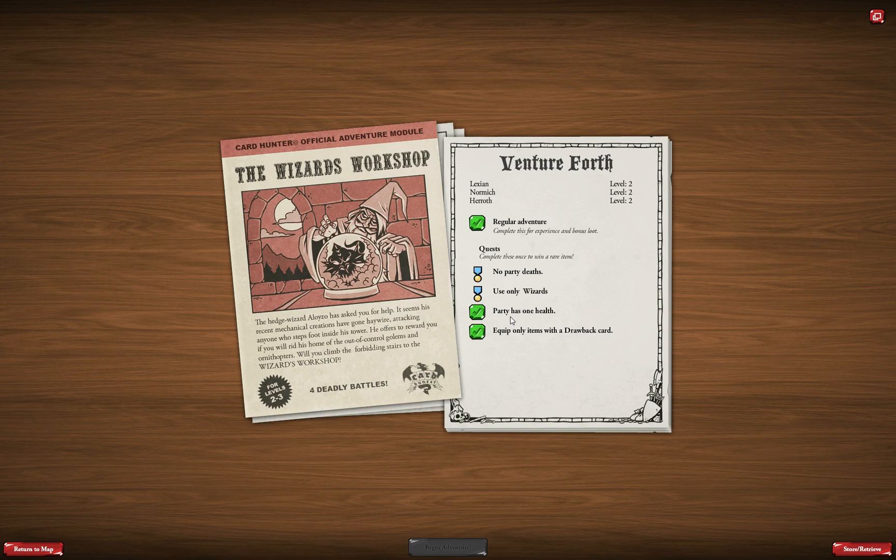The last quest is to equip only items with drawback cards. Drawback cards are black cards attached to some items — mostly items that are quite strong for their item level. To compensate for their strong cards, they have some drawback cards attached as well. I haven't done this yet because I probably don't have enough drawback items to equip my whole party, but as I get more items I will definitely go for this.